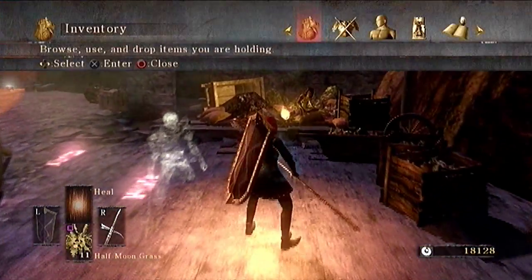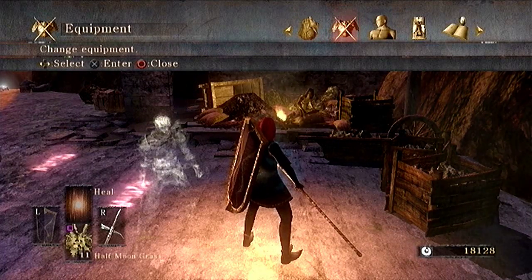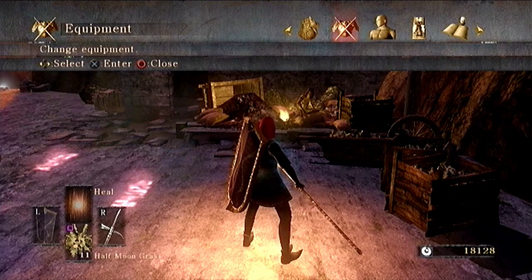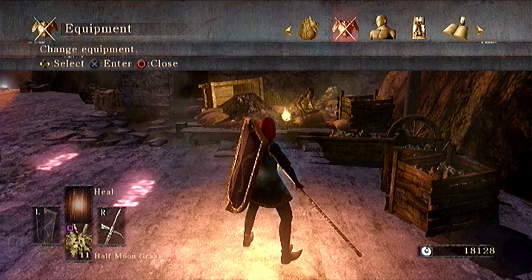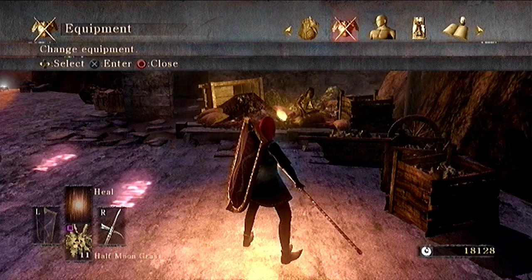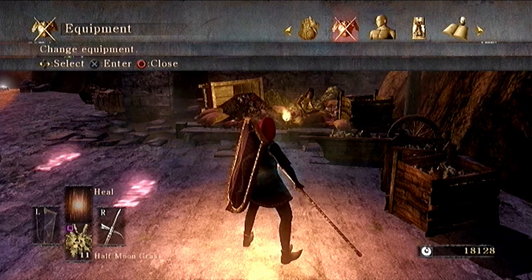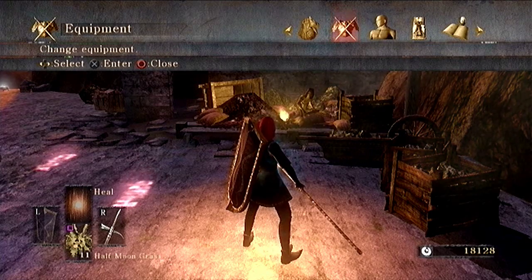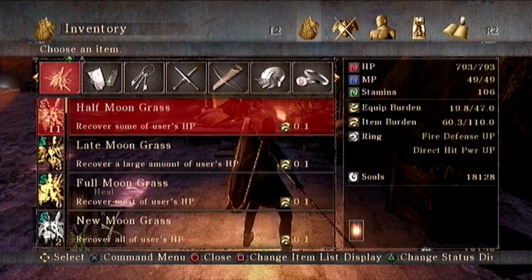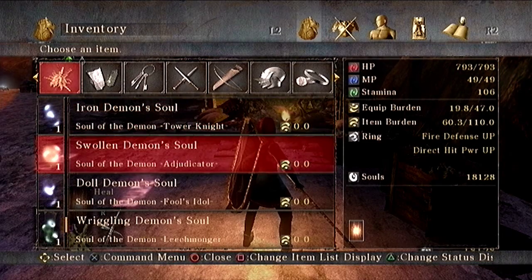First things first, you're going to want to make sure that you've beaten Flamelurker, which is the second boss in this level — the flame dude that jumps around and gets really raging fire at like 30%. And you'll want to make sure you've killed the Educator, which is the 4-1 boss, the last boss I just fought — that big fat guy with the cleaver sticking out of his stomach that you just have to attack and then kill the bird on top. Once you've done that, you should have the red hot demon soul as well as the swollen demon soul.